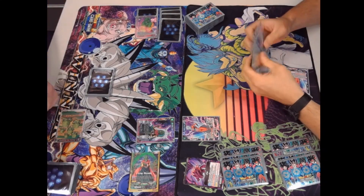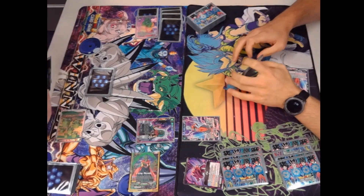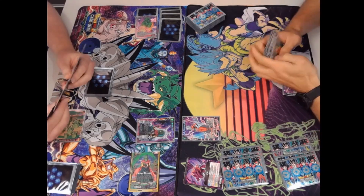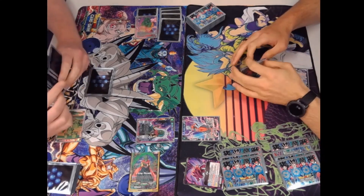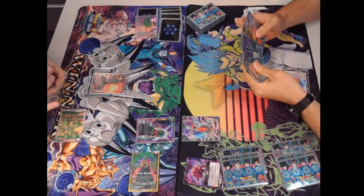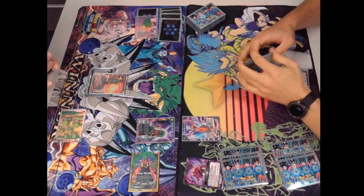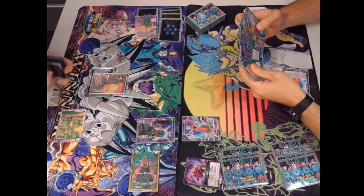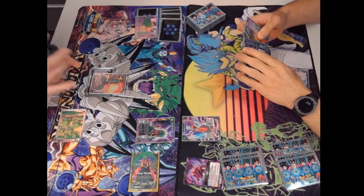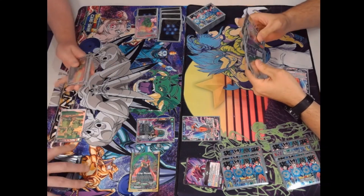We didn't get our ideal turn one play for King Piccolo — we wanted Piano turn one, that's the ideal thing — but we did hit the next best thing. We hit the Forecast, which is great because we can evolve over it later and start buffing up our Tambourines to get some damage through. We also found the one-of Drum which is quite nice, so we can get that whenever we really need it.